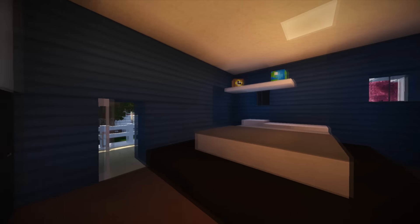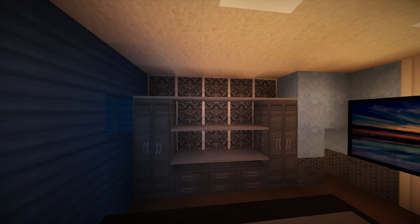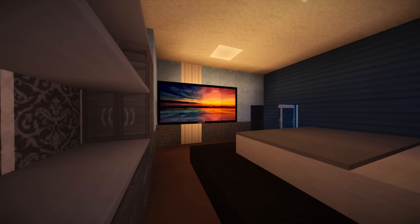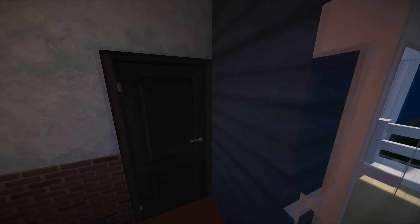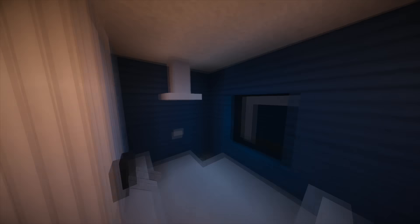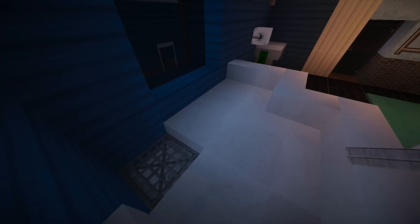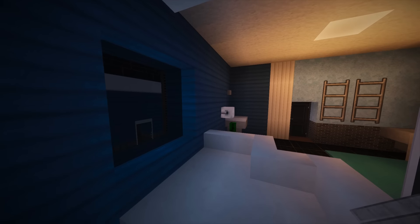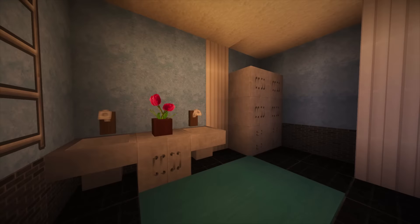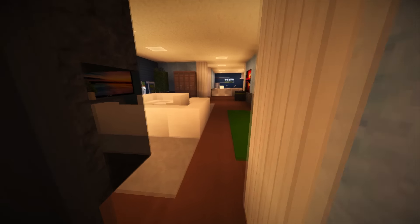Then we've got a downstairs bedroom — pretty big. Look at that wall design — I like it, I hardly ever use that block but it actually works really nicely here. There's a TV, a big bed, and they have their own massive ensuite bath — wow, an actual corner bath. And I'm guessing that's a shower — one of those big rainforest showers or something like that. That's pretty cool for the downstairs area.